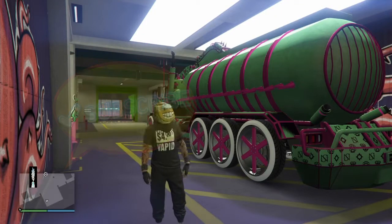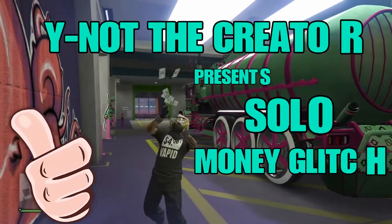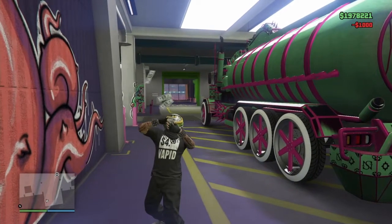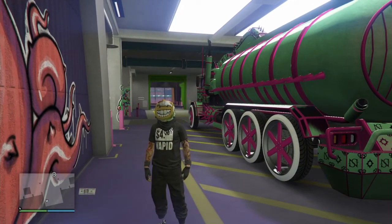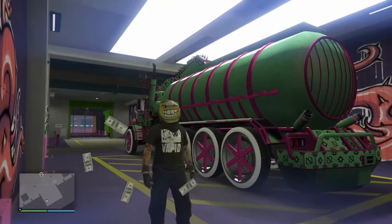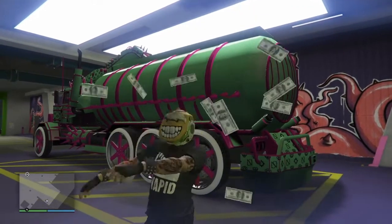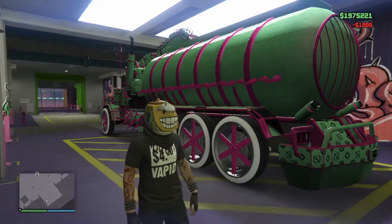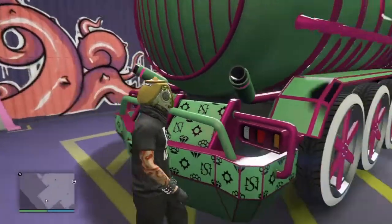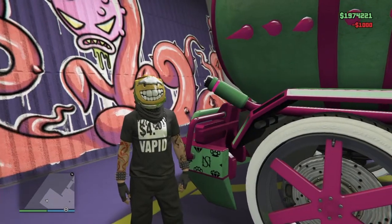Hey, what's up everybody, it's YNOT the Creator and I'm back with another GTA 5 Online video. Today I've got a solo fast easy car duplication glitch that'll make you guys tons of money — about 1.8 million every 10 minutes or so. If this helps you out, smash that like button, let's get a hundred likes. Also subscribe if you haven't already and hit the notification bell so you never miss out on these money glitches or clothing glitches.